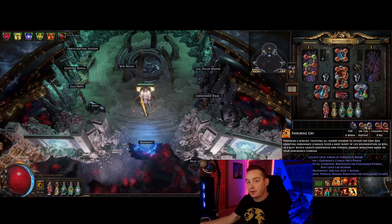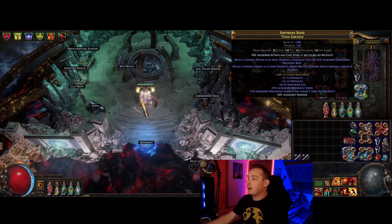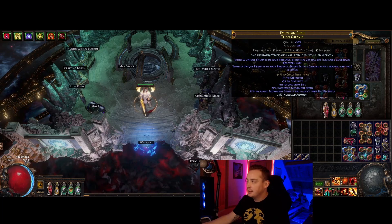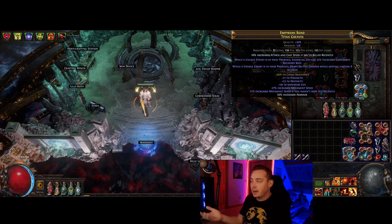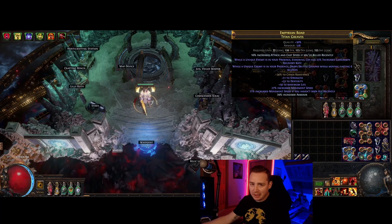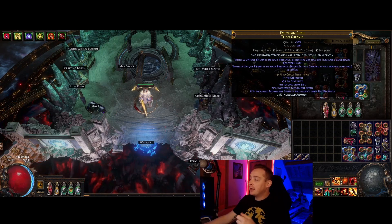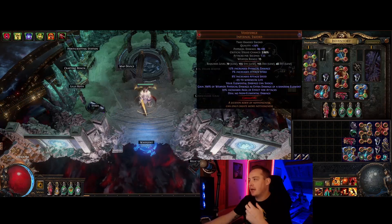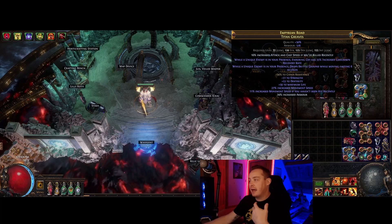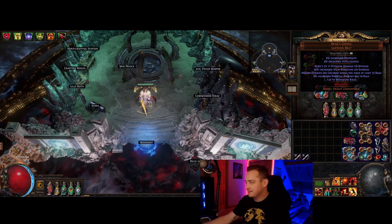Every six to seven seconds you just get a couple thousand life back, which can be super useful in really difficult fights like 80 Delirium. The other part of the boots is Brittle Ground — on bosses this gives you a ton of crit chance. You run underneath the boss and for six seconds Brittle is applied. I prefer the version that activates when a unique enemy is in your presence, since you don't need it unless doing pinnacles. But if your gear isn't as good, Brittle Ground can push you over the edge to kill bosses before they phase.